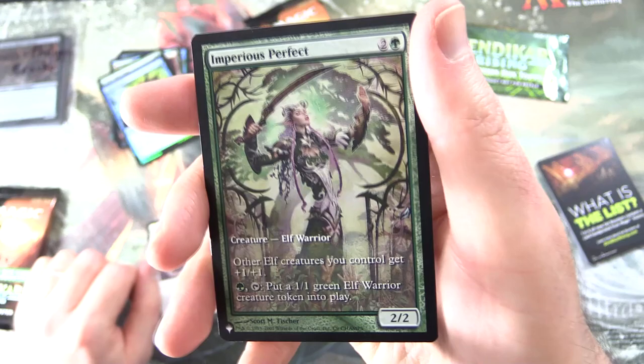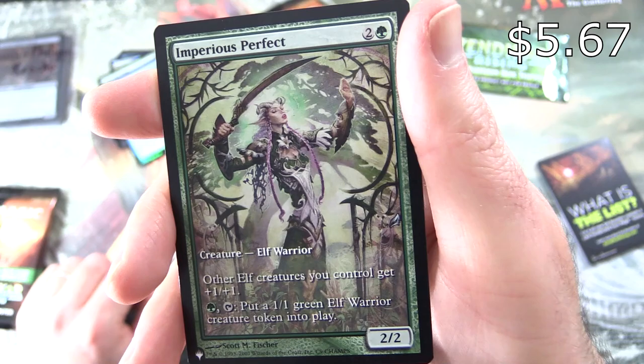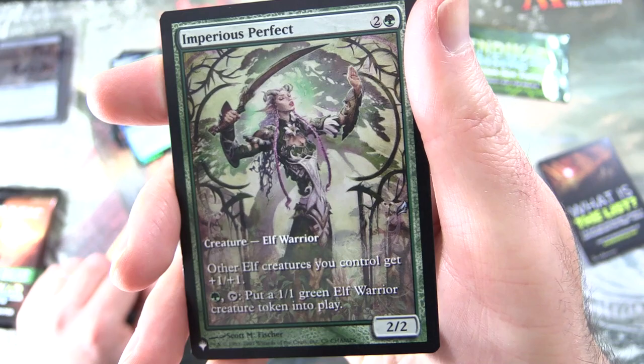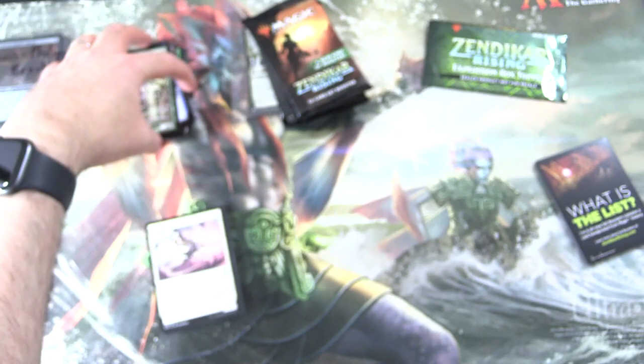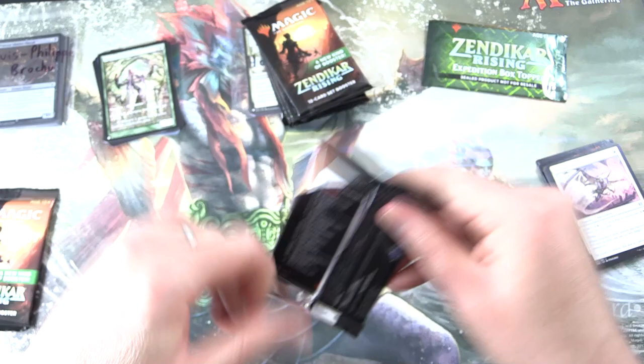We have a Foil Shell Shield — and, nice — Imperius Perfect from the list! Creature Elf Warrior, 2/2 for three. Other Elf creatures you control get +1/+1. For green, tap: put a 1/1 green Elf Warrior creature token into play. I did not even know this was in the list. Where is this from? It's like 1993 to 2007 — must be a promo-type variant. Very spicy, unexpected surprise!